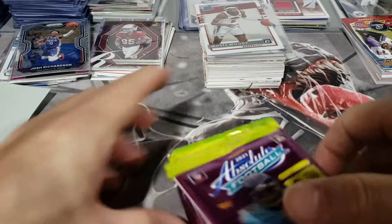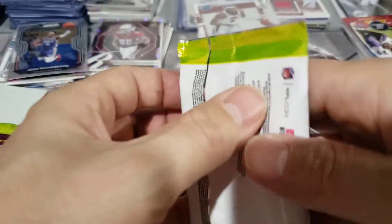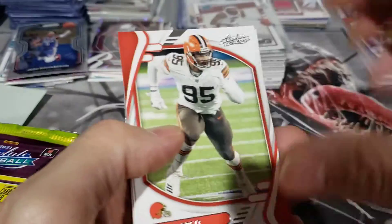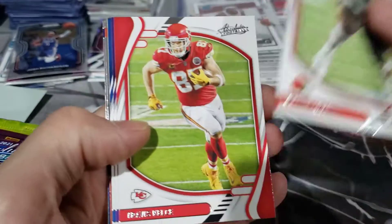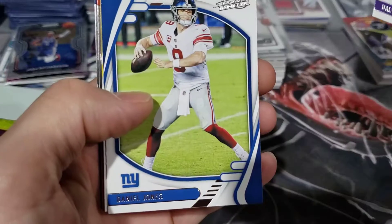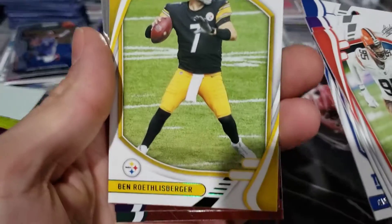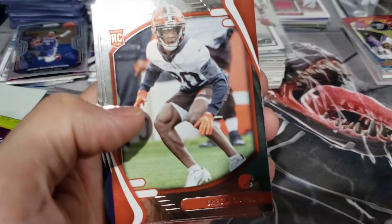Absolute is a lower-end product, not really a higher-end product by any means. Even retail's going up — it's $30 for a blaster box, so buying it for $40 is really not that big of a deal. Kelsey, Dalvin Cook, got Daniel Jones, Ben Roethlisberger, and here we got our rookies in the back. I hate how this autofocus works.